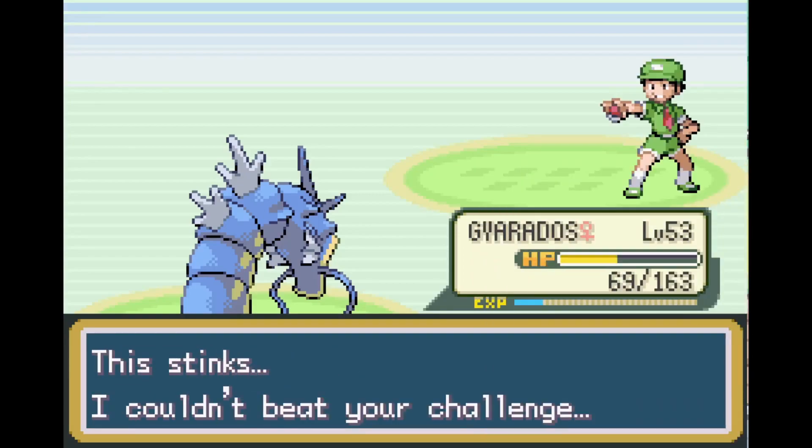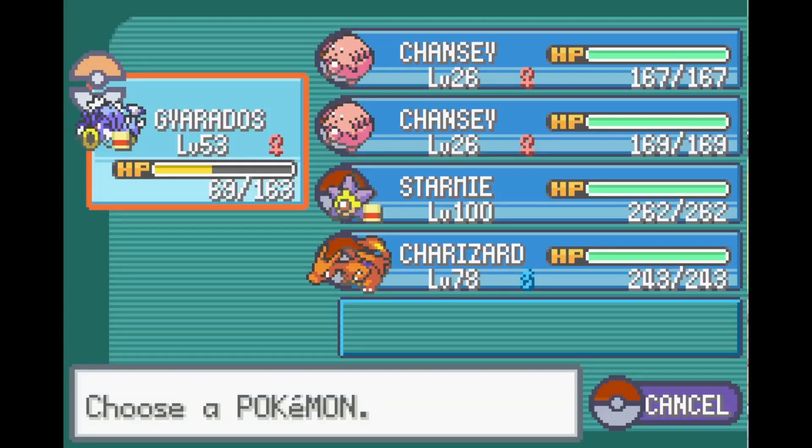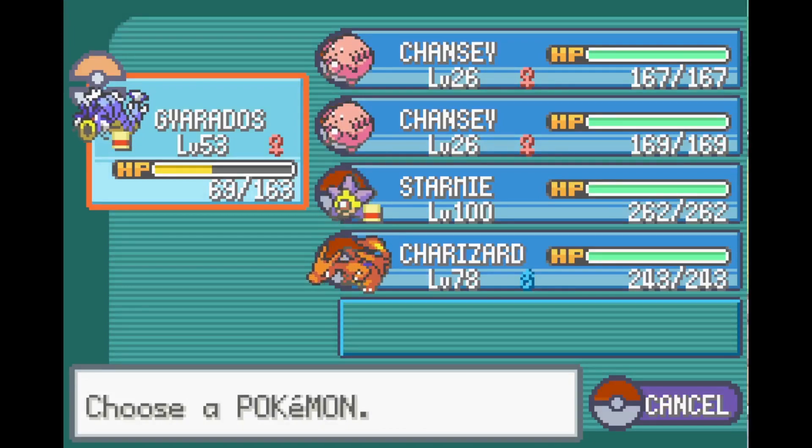This only works if your Pokémon is traded from another save file — it won't work if you breed or catch them in your own save file. The original trainer listed must be someone else. You can manage two save files and trade between them to make leveling really easy. But just using a Lucky Egg is more than enough. Anyway, that's it for this video!